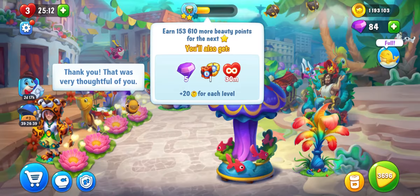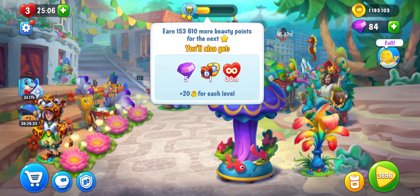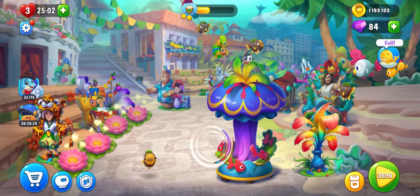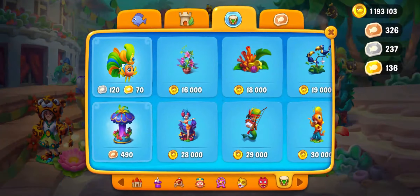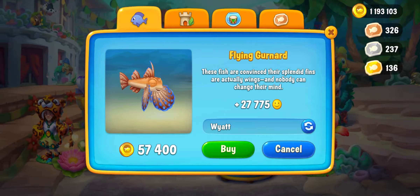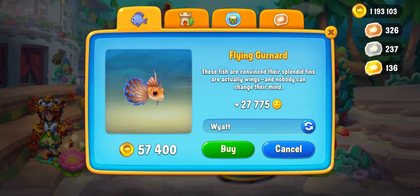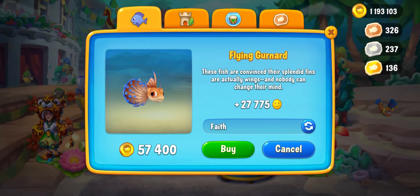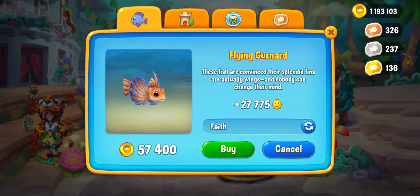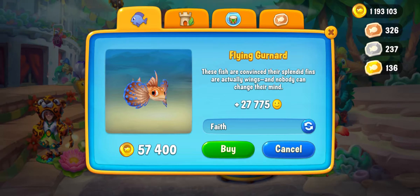Let's see how many more beauty points we need to earn for another star — it's still 153,000. So let's buy more things. There's a flying gurnard for 27,000 beauty points. Faith is a lovely name for this fish, come on — oh no, I don't have space for this fish. Too many fish in my aquarium, so sorry, you'll have to wait for the next aquarium.